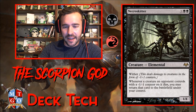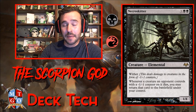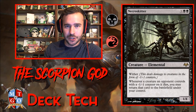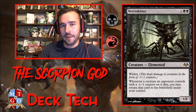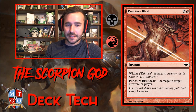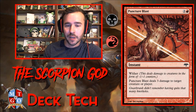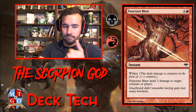Splendid Agony puts two minus one counters at instant speed for three mana. Also running Necroskitter, which I love — it has wither, and whenever a creature an opponent controls dies with a minus one counter on it, you may return that card to the battlefield under your control. So you put a minus one counter on their creature, destroy it with Terminate, and next thing you know you have their big beater on your side of the battlefield. Also running Puncture Blast — three mana with wither, deals three damage to target creature or player, good for dealing with planeswalkers.